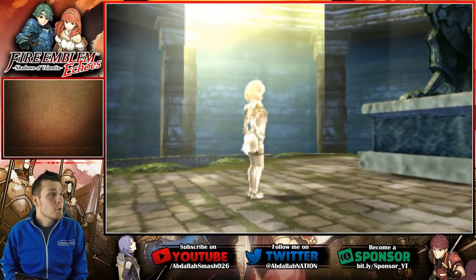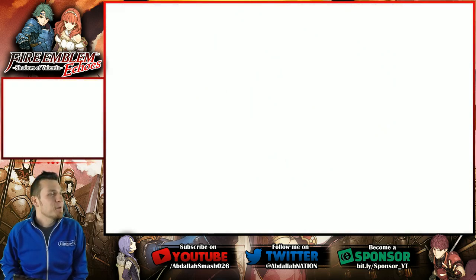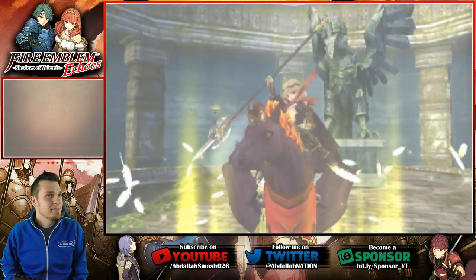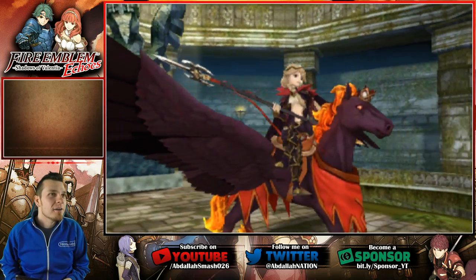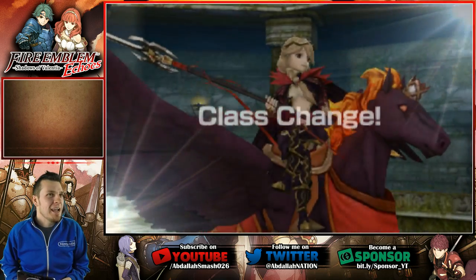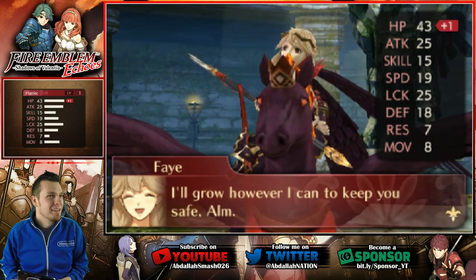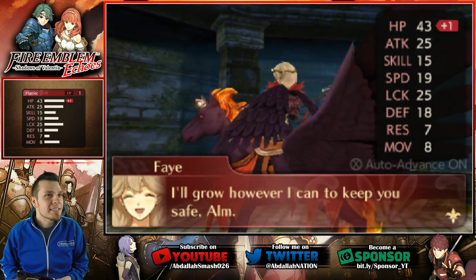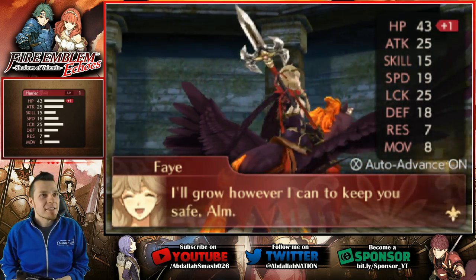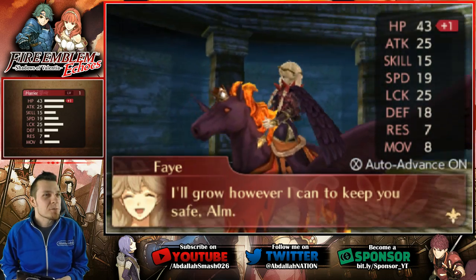Are you watching, Alm? Oh, Faye — still not an archer! Whoa, look at that outfit! Dang, Faye, what are you wearing, girlfriend? And what kind of Pegasus is this? This is a flying horse that's all purple with an orange mane.